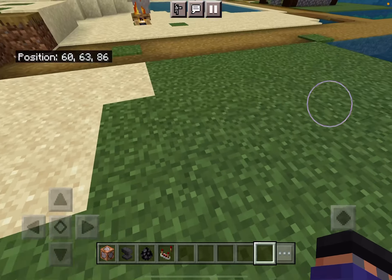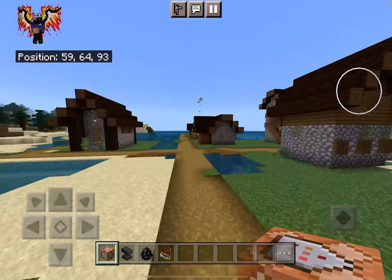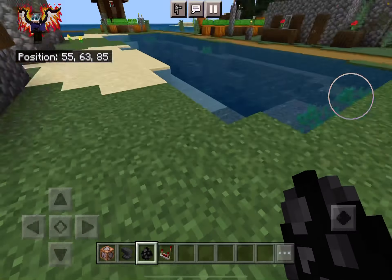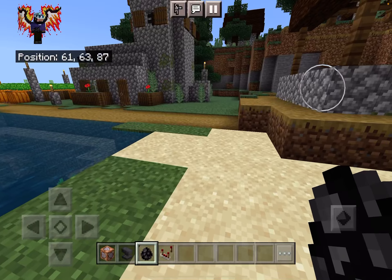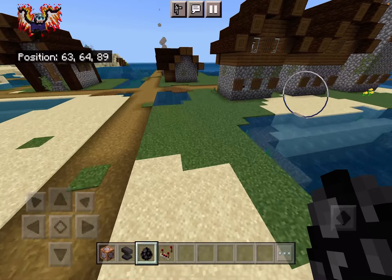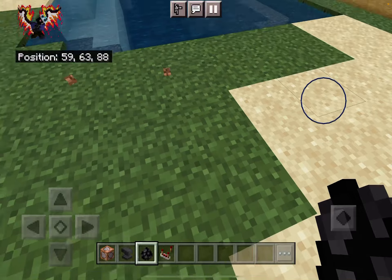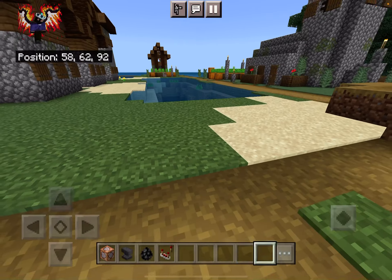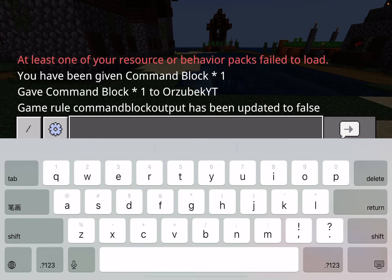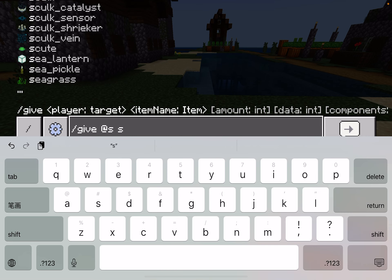Hello everyone! Today in this video I'm going to be showing you how to make an egg that, when you place it down, will spawn a command block that executes a specific command — or not just a single block, but you can also make it load whole structures. So every time you place it, it'll load a structure. You'll need a /give command block and a structure block.